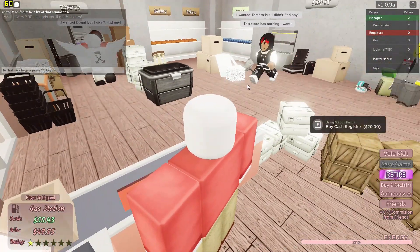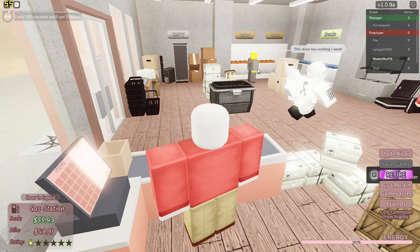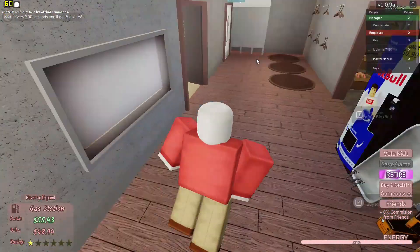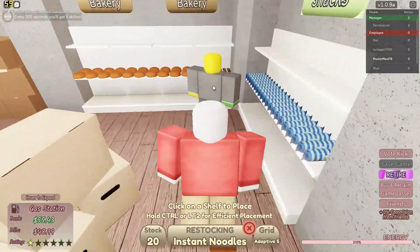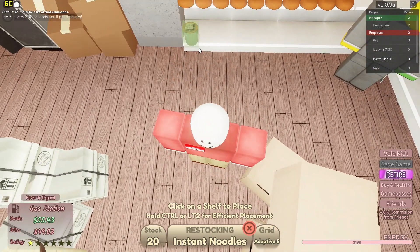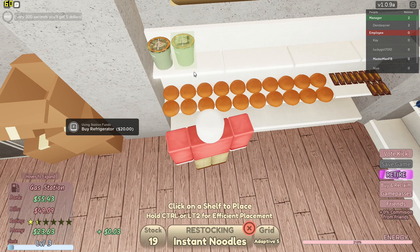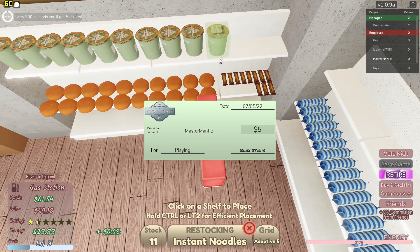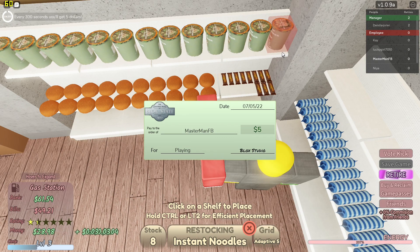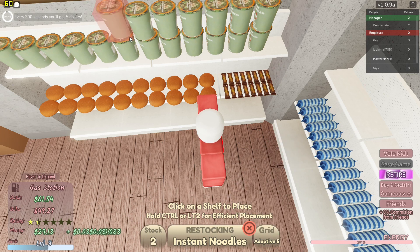Waiting for customers to check out — this guy's leaving, this store isn't very busy right now. Alright, I'll just start restocking. You can stock 20 items at a time. I'm just gonna place these right here — boom boom boom, just balling out. I just filled the whole shelf.